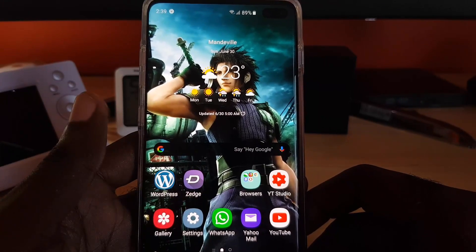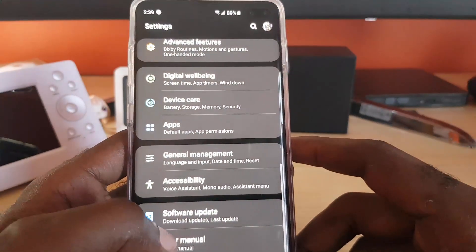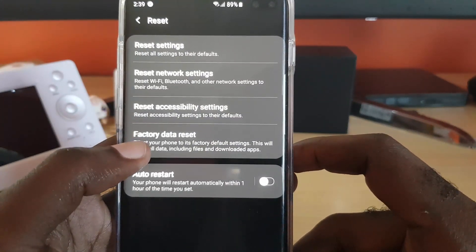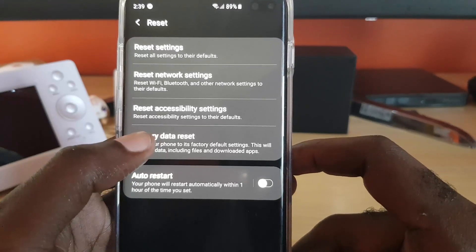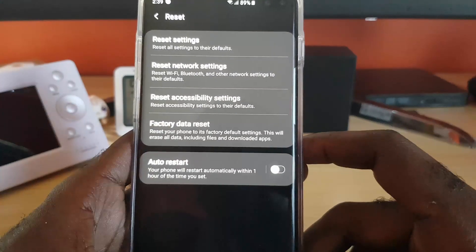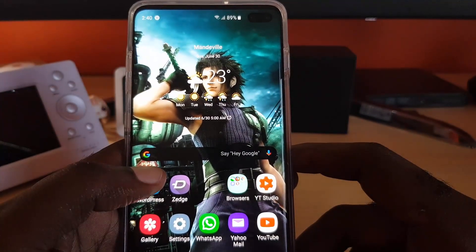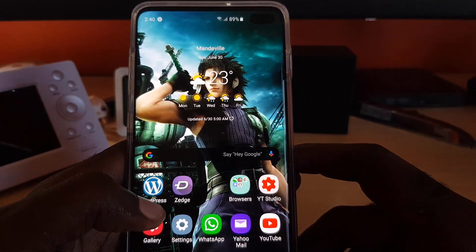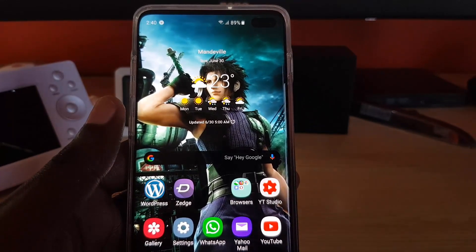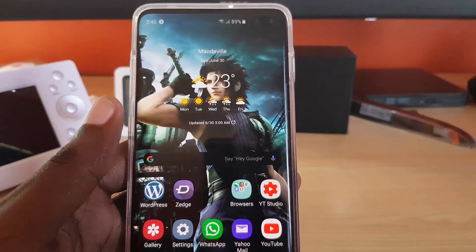If all else fails, you can try resetting the phone, but back up your data first and only attempt this as a last resort. Go to Settings, General Management, Reset, and select Factory Data Reset. This will wipe your device and restore it to factory state, which should resolve any software-related network issues. If that still doesn't work, contact your network carrier, explain the situation, and they should be able to identify whether the issue is on their end or another reason.